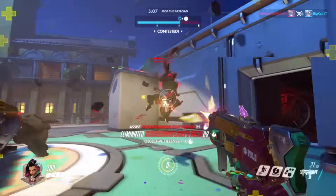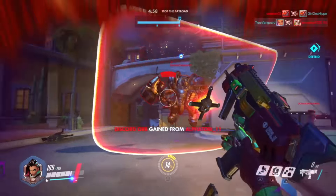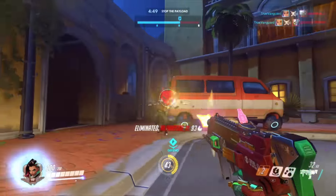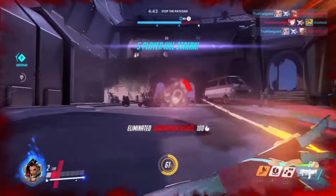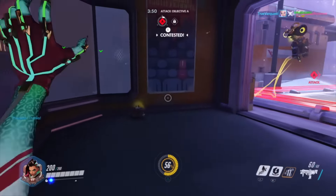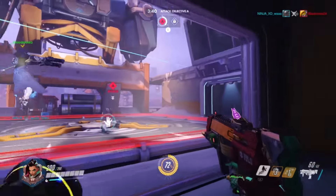Otherwise you may find yourself up a creek without a paddle when you draw aggro. Sombra is really not the kind of character you want to tank aggro with. You'll get a little aggro when you stealth in and start doing damage, but once you're taking attention, that's when you bail. Getting that 15-second timing down is the biggest part of playing her correctly. She's great for taking out high-damage dealers or healers — some of my favorite targets are Ana and Zenyatta.